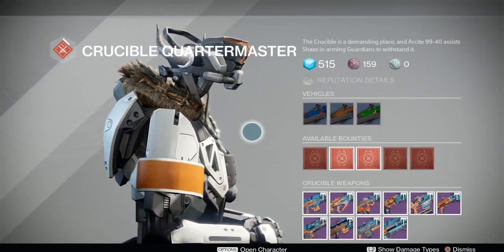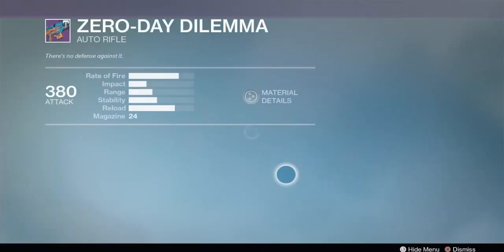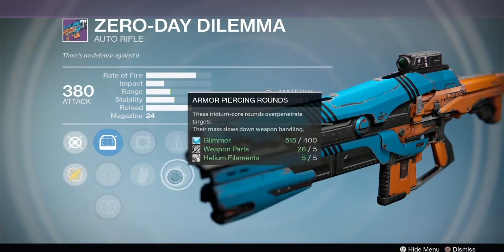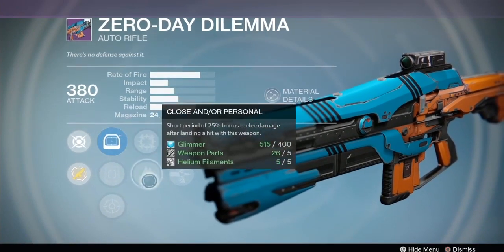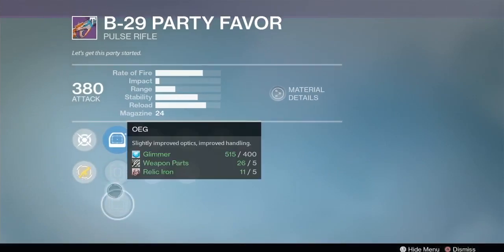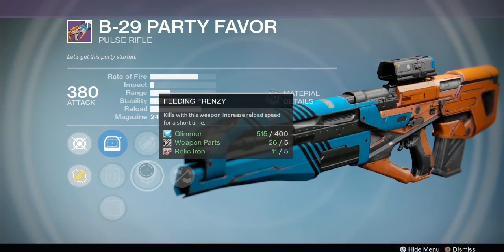Over at the Crucible vendor, we got the Zero Day Dilemma scout rifle. I really like this one - Focus Fire, Perfect Balance, Third Eye. Unfortunately two-thirds of a good roll is wasted here. I would like it if it did not have Third Eye. It does have Third Eye which means I don't really care for it. There is a lot of stability here with a Sure Shot scope though.